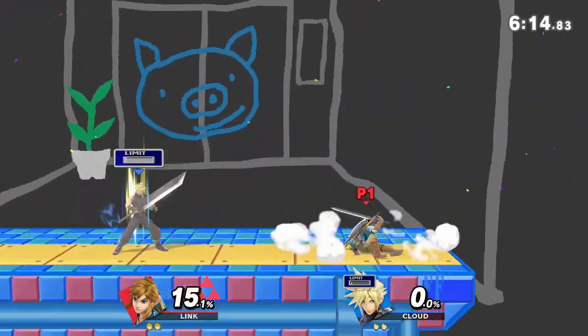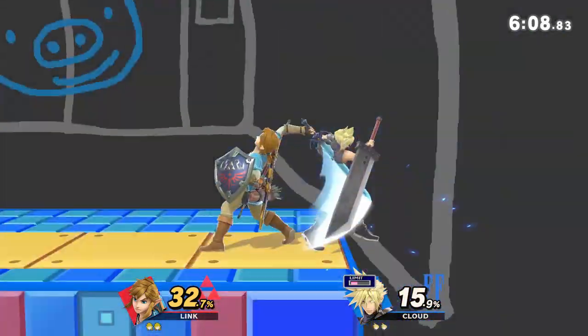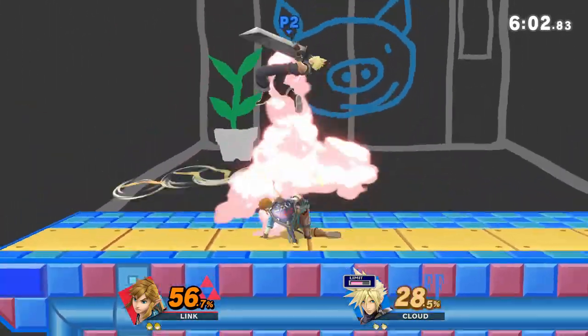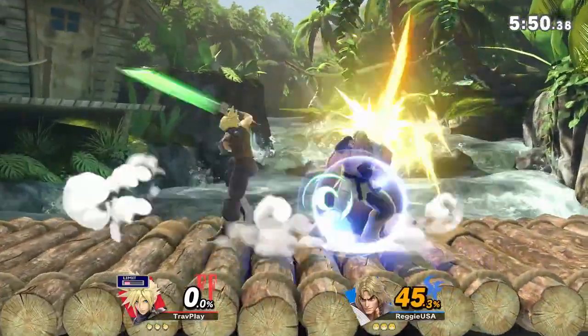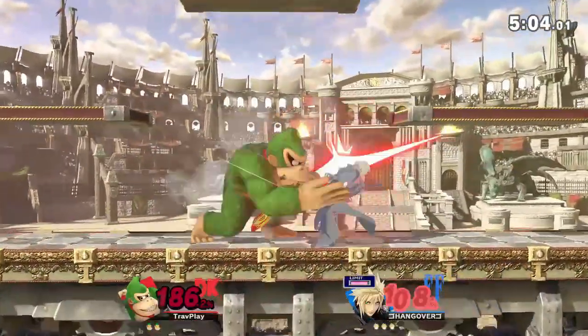Cloud's aerials and smash attacks deal a lot of shield pressure, and with proper spacing he can be safe on shield. You need to be careful how you respond to these shield-pressuring moves. Don't fall into the trap of always attacking out of shield — he's usually trying to bait you into moving out of shield, but it's a bad idea. Cloud's moves will slow you down and he'll usually get the first hit. If your punish won't land in time, don't do it.